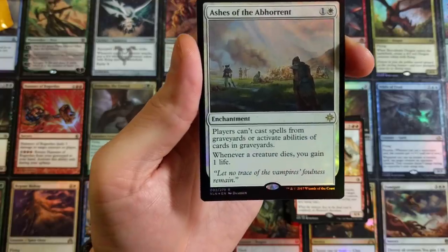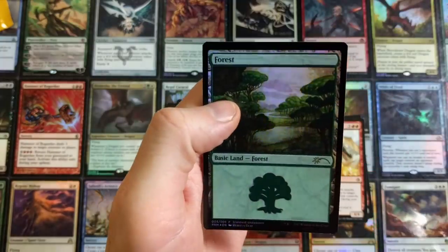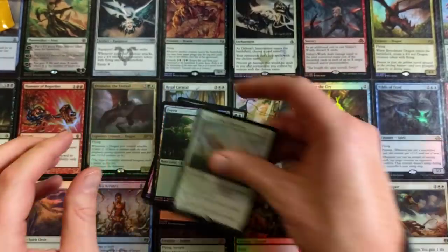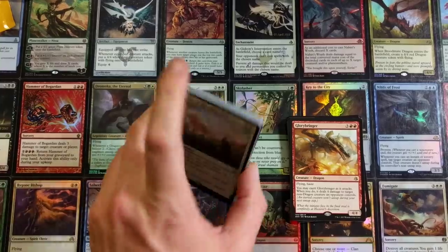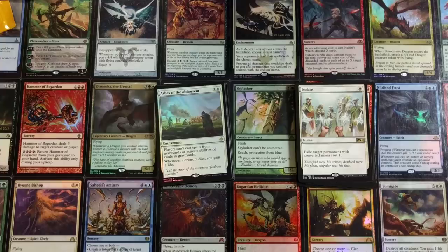Ashes of Abhorrent foil — I'll take that. Players can't cast spells from graveyards or activate abilities of cards in graveyards. Whenever any creature dies, you gain one life. Nice foil there, followed by a foil Forest in the back. That's all she wrote. I'm really happy you guys all tuned in — I do appreciate it, thank you very much. Anything you'd like to see me open on this channel, something different or unique, let me know in the comments below.